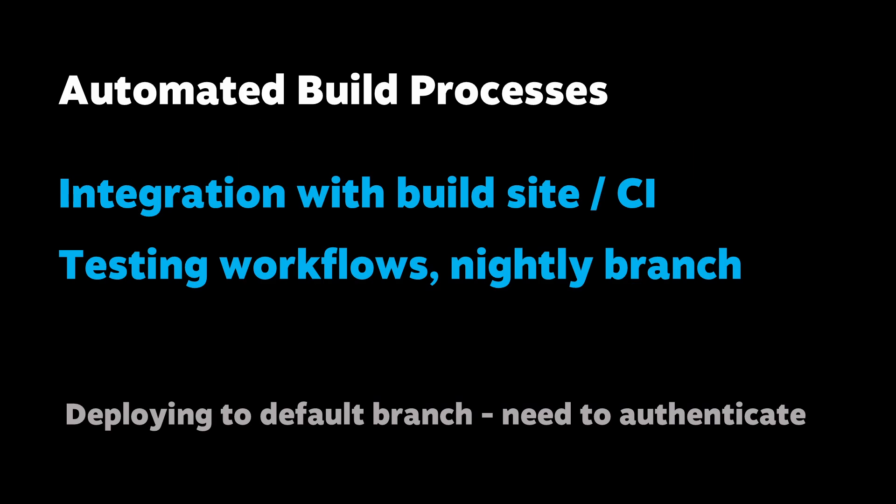You can automate uploading builds to Steamworks. You set up your build site to publish to Steam on success. There's even an option to automatically make builds live on a branch, such as your daily playtest branch, upon upload. Then anyone in your studio can have access to that through the Steam client. One limitation to be aware of is that you can't automatically switch to the default branch without an additional authentication step. This helps avoid situations where an account is compromised and someone attempts to upload an incorrect build. It's a little bit of extra friction, but it's there for a good reason.